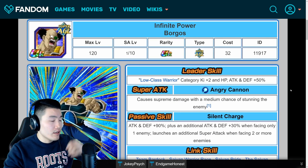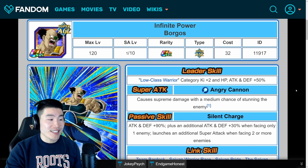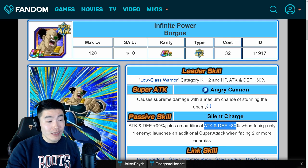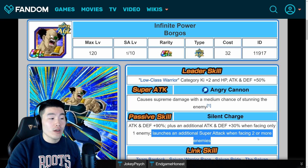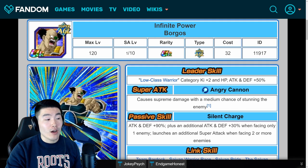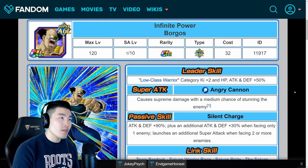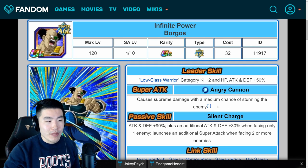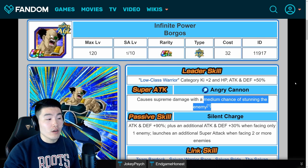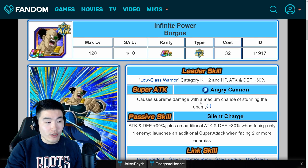Let's move on to Borgos. Borgos is actually going to be one of your primary damage dealers on this team. He gets attack and defense plus 90%, plus an additional attack and defense plus 30% when facing only one enemy, and launches an additional super attack when facing two or more enemies. His super attack also has a medium chance of stunning the enemy. So with this guy, I would say mostly crit because he is going to be one of the primary damage dealers, but he also has that medium chance to stun. So I wouldn't go all crit — I would say mostly crit with a little bit of additional for that additional chance to stun the enemy. And that's Borgos for you.